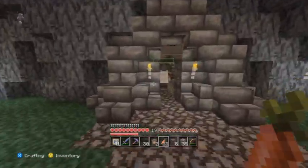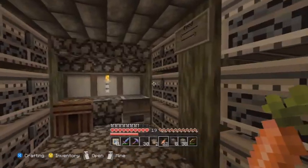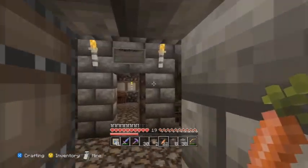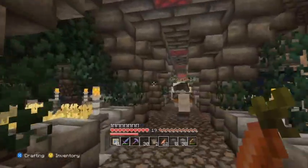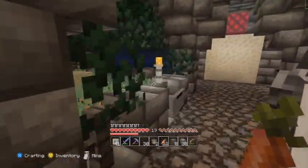This is the farms area. We have chest rooms in here and food in these chests. These are going to be tree farms — we've got birch and oak there. We have wheat, sugarcane, carrots and potatoes.